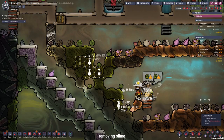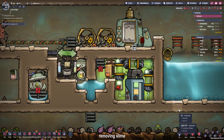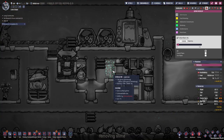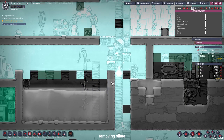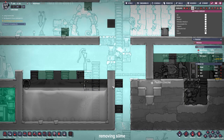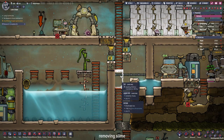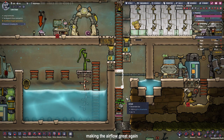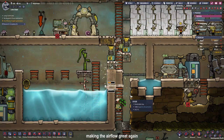After the duplicants pick up the slime, they will carry it to our purification room where the slime lung is killed over a period of time. The airflow in our water basin could be a little bit better, so I'm placing two airflow tiles right there after closing it off with some more sandstone tiles. The reason I was building these two tiles was I wanted to be really sure that the water doesn't escape our water reservoir.